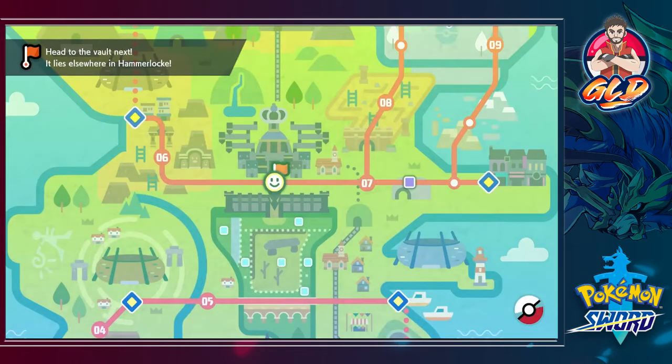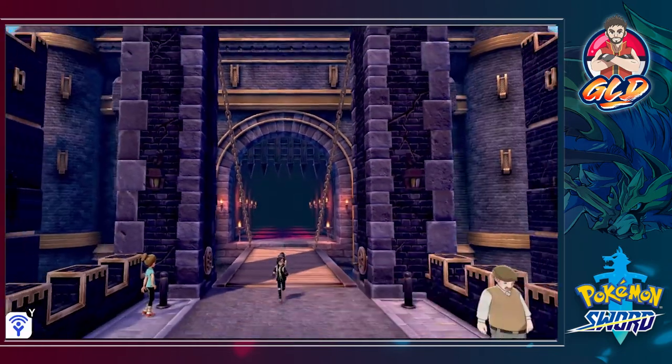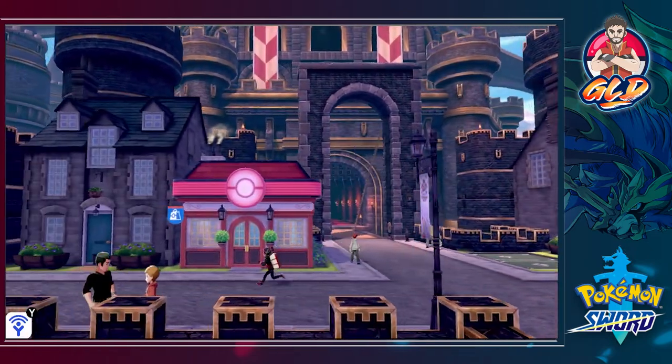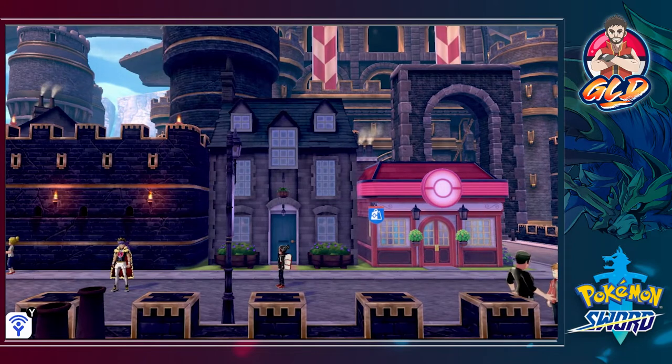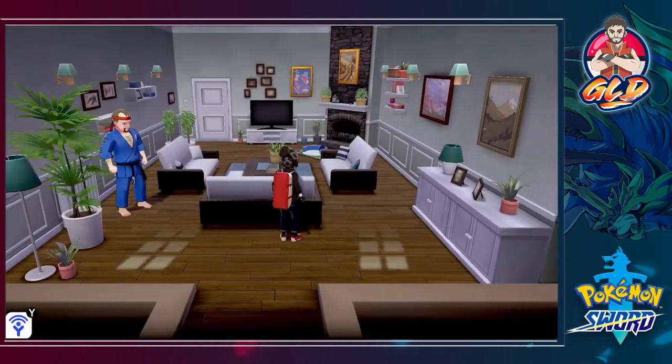The vault — where could that be? Route 6 to the east, to the west, I don't know. I hope I don't run into Hop because I am going to laugh at him. That's Hop's brother over there. I'm gonna go into this house because if he can't see me, he won't know I'm there.